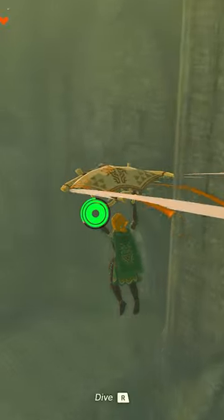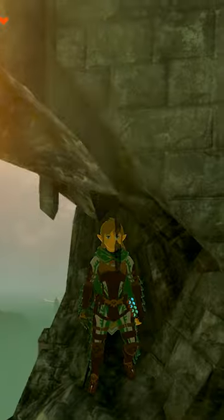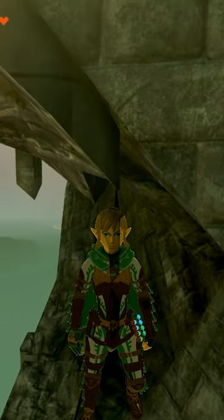The most well-known spot is the one I've already shown you on the Bridge of Hylia. Just find this broken part of the northern gate, and you'll see a small window where you can see Link without cel shading.